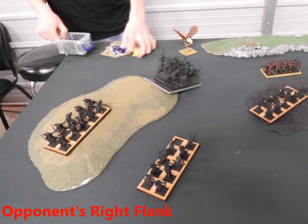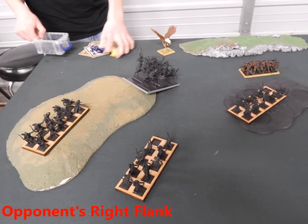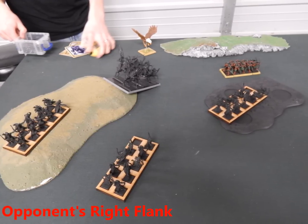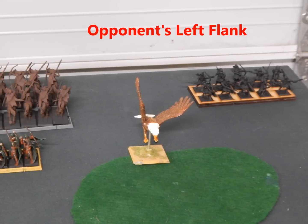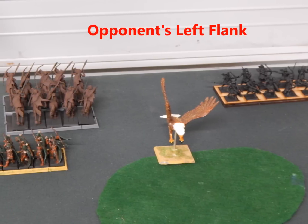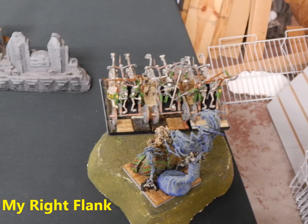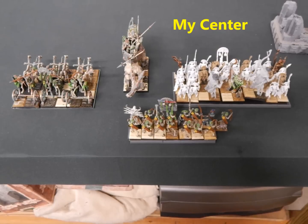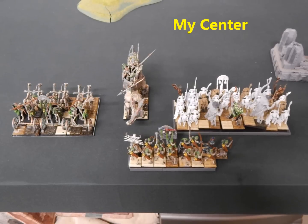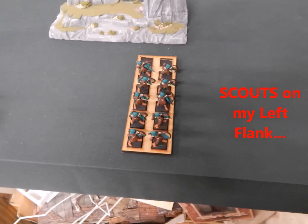Here's my opponent's right flank, a whole bunch of Wood Elf stuff. I honestly don't know what unit is what. I know that's the Sisters of the Thorn in the middle with his Spellweaver installed. There's a Great Eagle behind them. Here's his left flank — the two brown units in the back are ambushers, not on the table yet, that's why they're facing towards his board edge. Here's my right flank with my chariots and casket, my center with Tomb Guard, Necrotech and Tomb King installed, archers with casters, my kitty, and my chariots. And here are his scouts on my left flank, which I assume are the Deepwood Scouts.